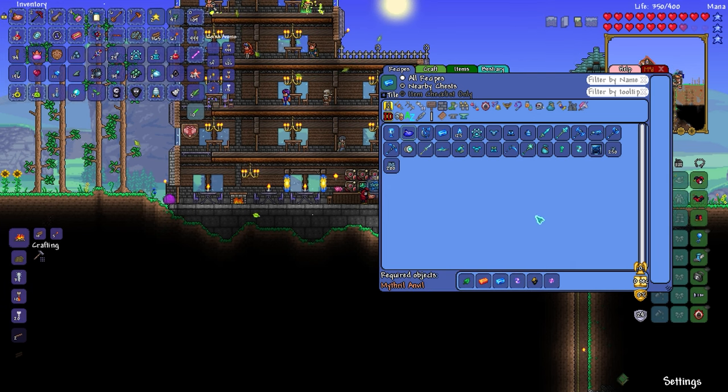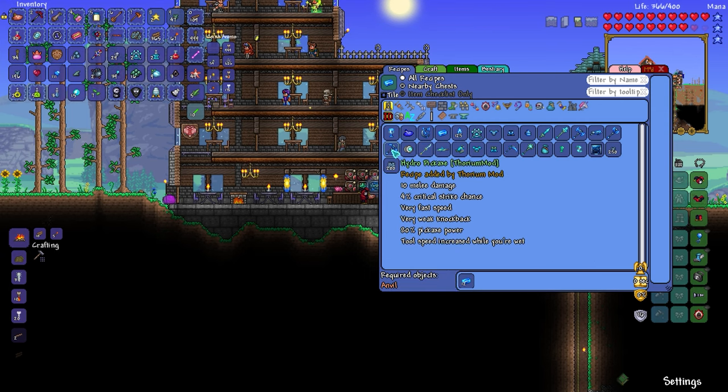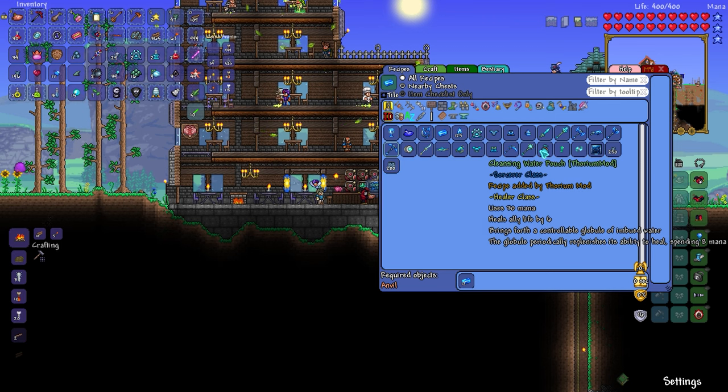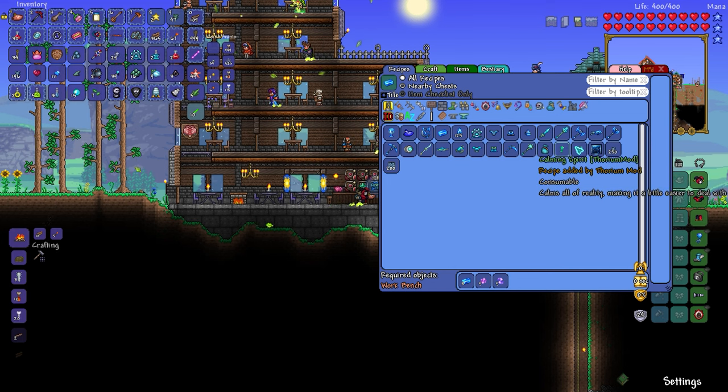Chrono Ocarina — oh, this is hard mode. Hydro pickaxe: 80% pickaxe power — it's actually technically better than what we got. That might be worth it. Key of the tides — not sure what that's used for. A calming spirit? Calms all of reality, making it a little easier to deal with — what does that even do? Ranger set — it's like a fish set.